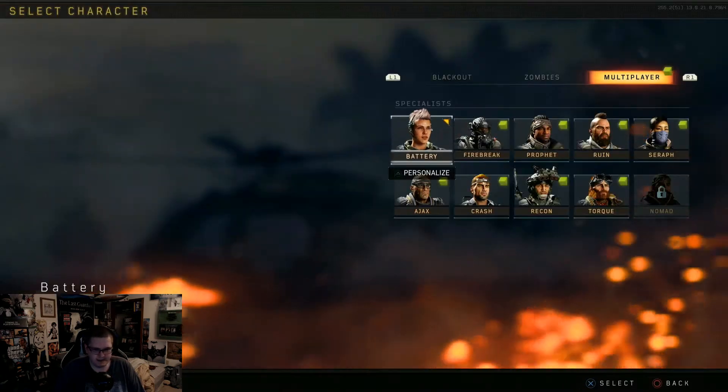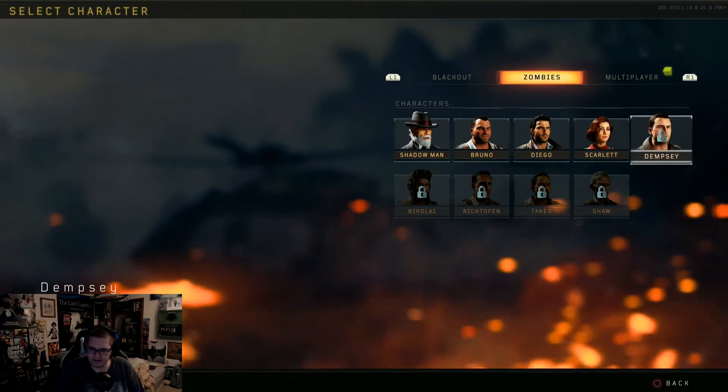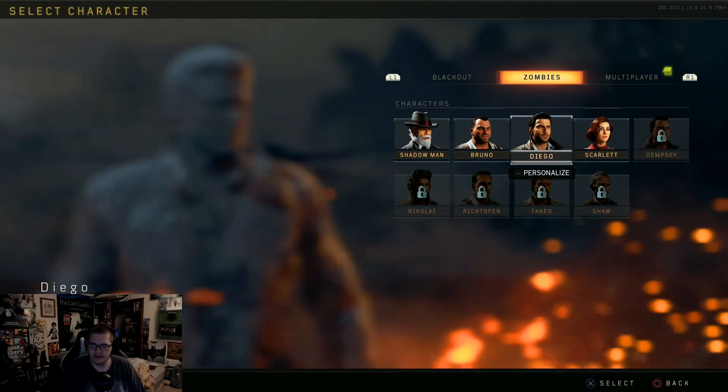So they've got Mason, Reznikov — oh, I gotta check if Dempsey's in there — yeah he is. So those are the last four characters.